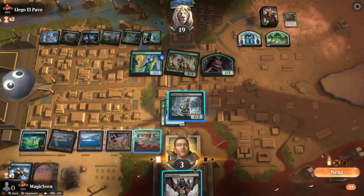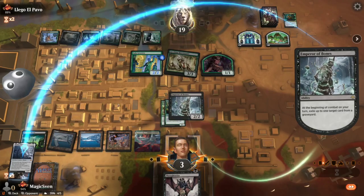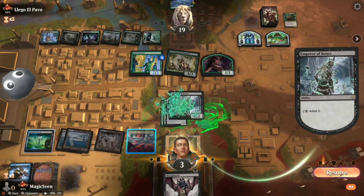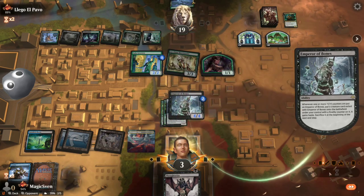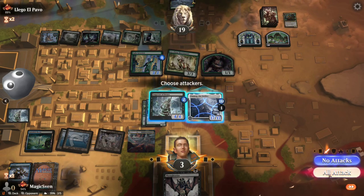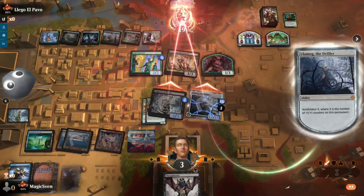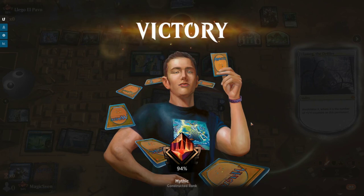Is it possible? They said it couldn't be done — they said no one could be that lucky. Ulamog! We even have enough to kill them. Activate. They're going to have one permanent left. So if they sack the food, yeah — this is just enough. Because if they sack the food, then they don't have enough to win. I may be the luckiest man alive. I very well could be the luckiest man alive.